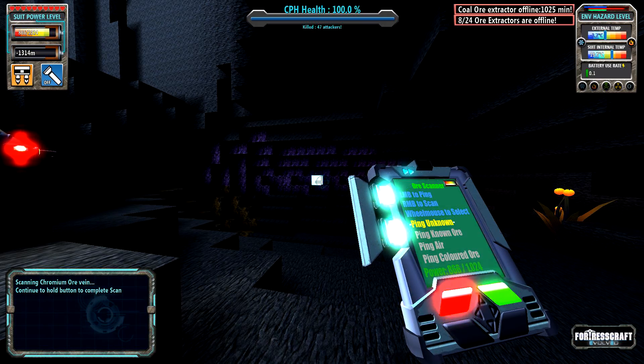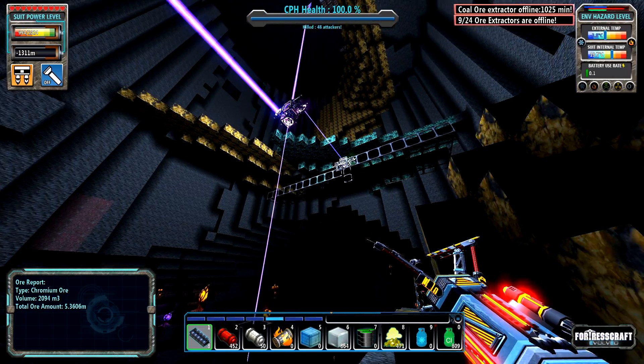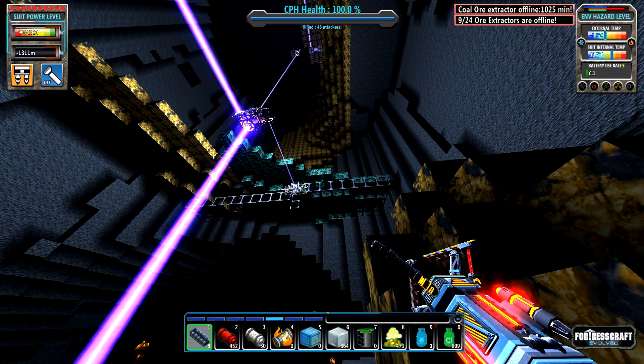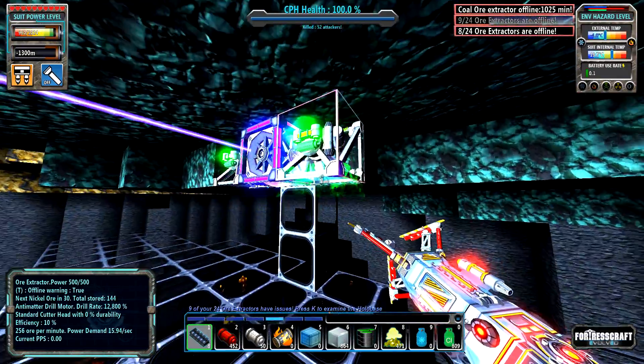I have scanned it a couple of times - five million there and then there's like another six million somewhere. We have power and lights running down here. We're ready to take out this nickel vein because it's going to be in the way of my lifts, so I better turn these to false.